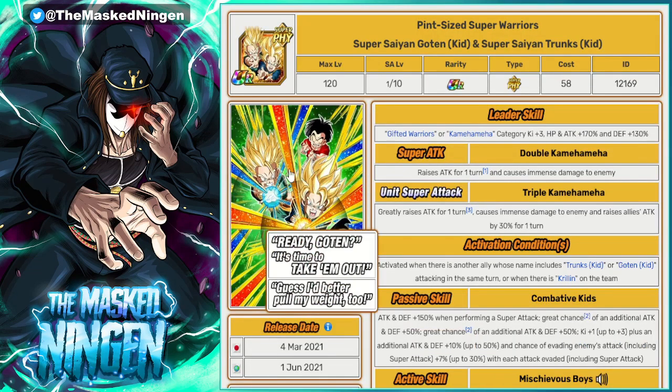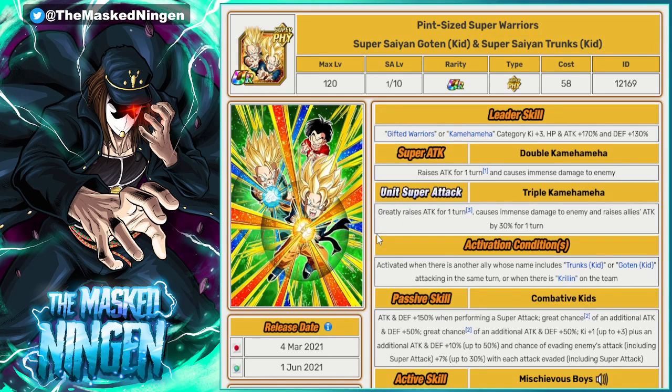Next up we have Goten and Trunks. I actually completely forgot this unit existed — I was looking through the list and realized there isn't a Dokkan Fest Kid Trunks or a Dokkan Fest Kid Goten, but there is of course a Dokkan Fest Goten and Trunks. I can't remember the last time they were on a banner — they've aged quite a bit. They're still usable in some content; I did a video where I beat Cell Max with them when Cell Max first came out, because as long as you get their passive off and get the dodges, they can still be pretty good in events where you can dodge. Fitting into the theme of the God Ritual, this is basically the only Dokkan Fest Goten and Trunks, so I could see them on the banner.